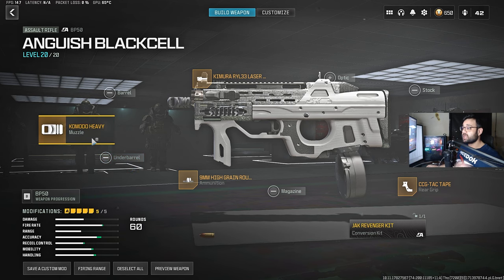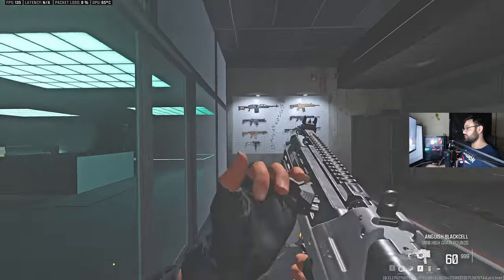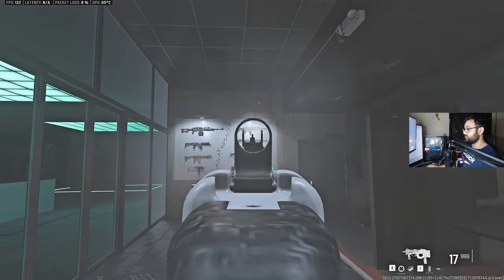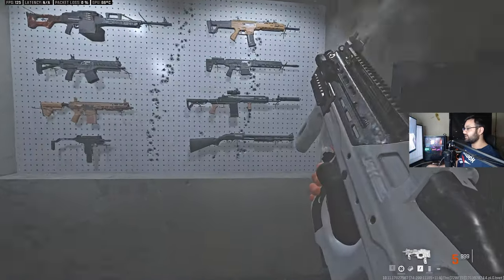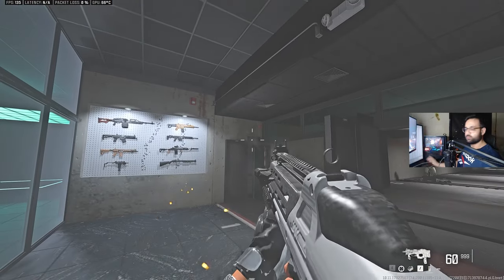For that reason, I went with the Komodo Heavy Muzzle because that eliminates most of the horizontal recoil. And that's how the recoil looks after using it — you'll notice that a lot of the horizontal randomness is gone and now it's just vertical, which is pretty easy to control.